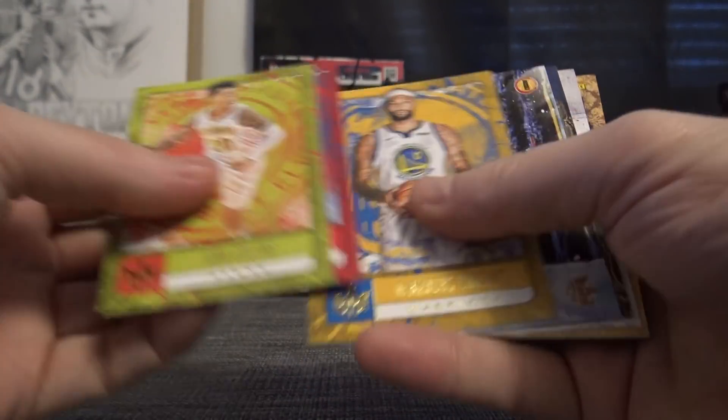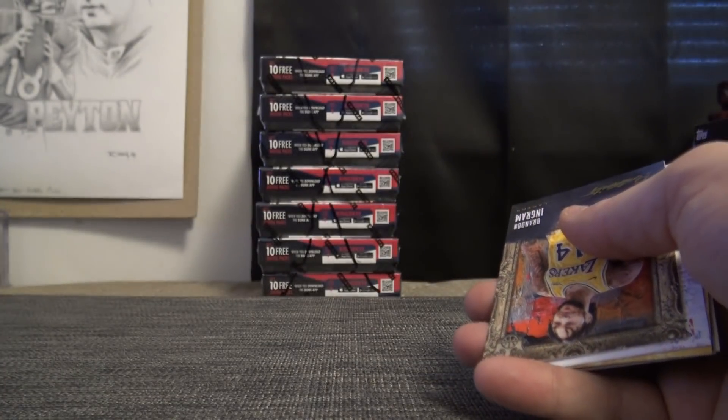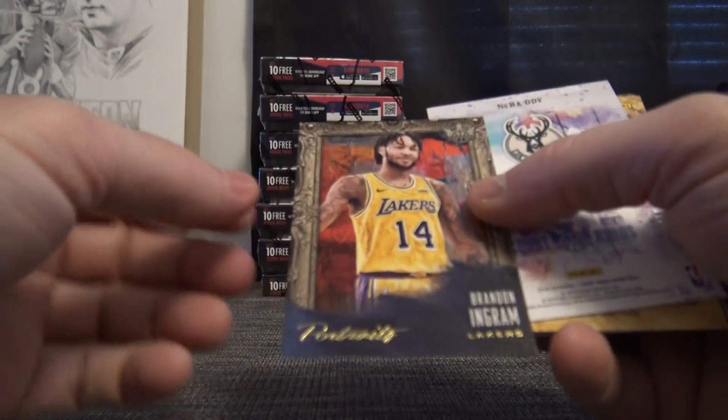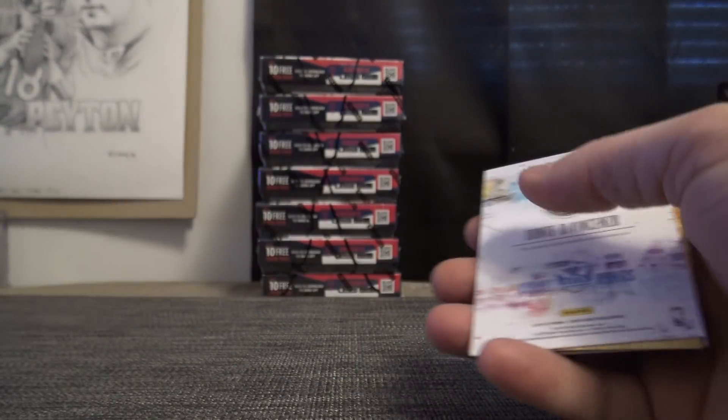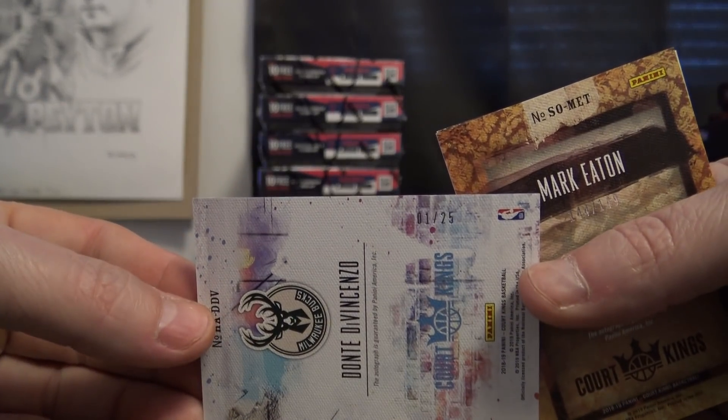John, Joel, and Demarcus — first card: 24 Hakeem. Elijah one, Brandon Ingram 46, Dante Devin, Chenzo one of 25. First.